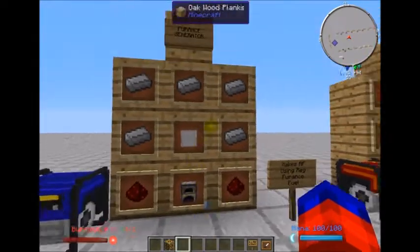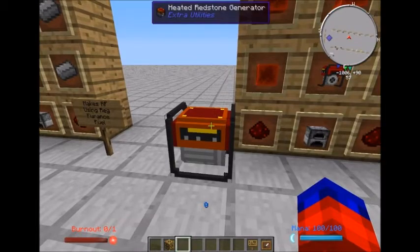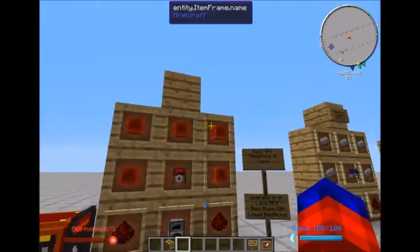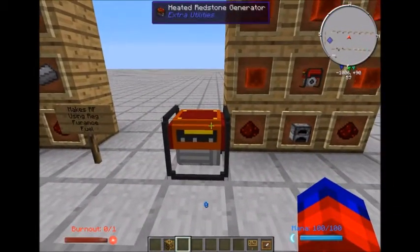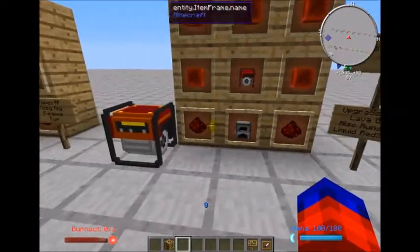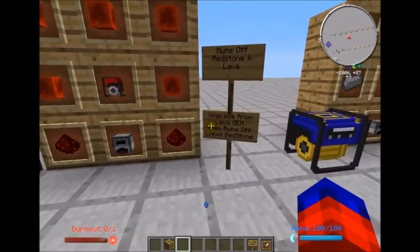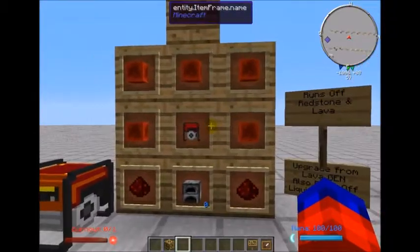Here we've got the heated redstone generator — that's my mistake for not putting a name up top. This uses a combination of lava and redstone to generate power, so you'll need lava coming into it along with redstone — it's basically burning redstone to create power. An added benefit is that if you have Tinkers' Construct and are smelting down redstone, this will also run off liquid redstone.